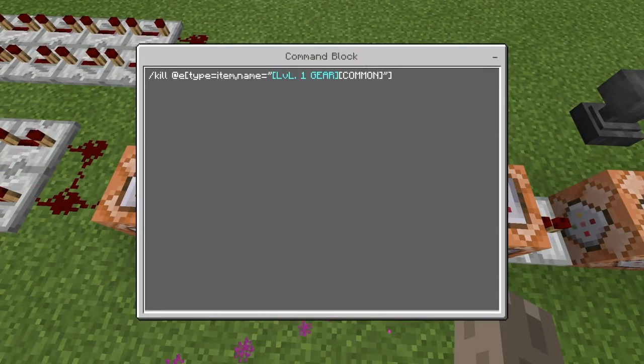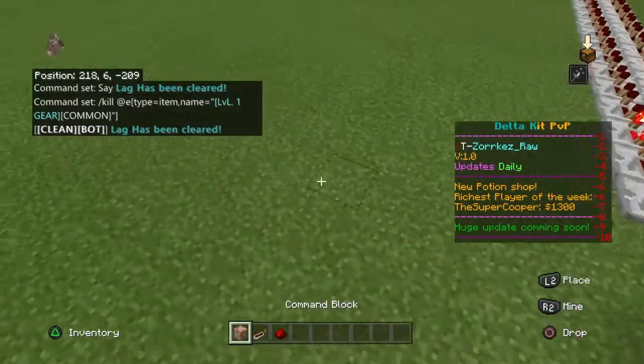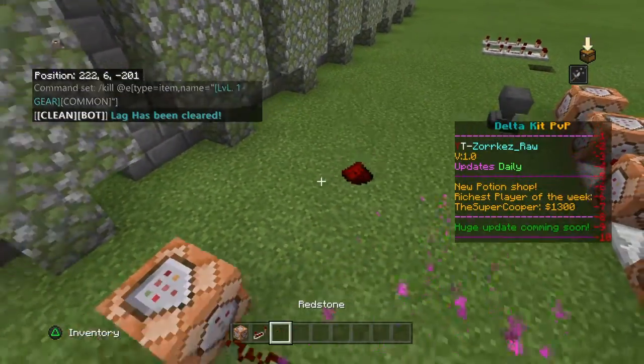Then on an impulse command block, you're going to do: slash kill at-entity with type equals item, comma, name equals, and then whatever name you want. Make sure you have the two quotes at the end. For example, if I want to kill redstone, I'd set the name to redstone.